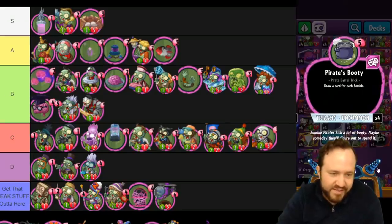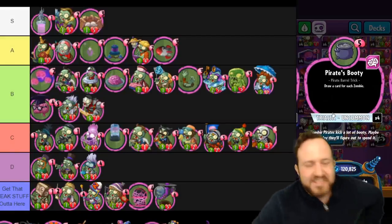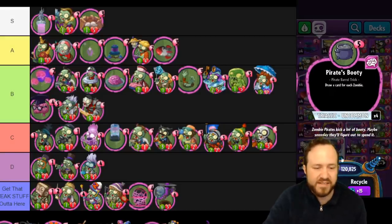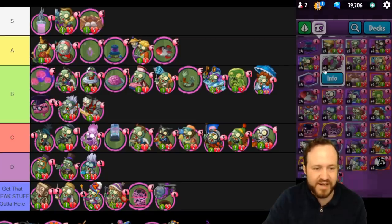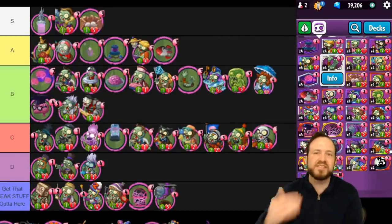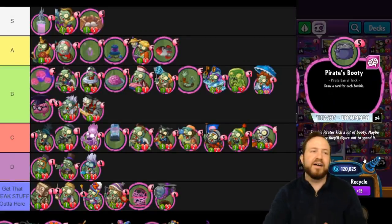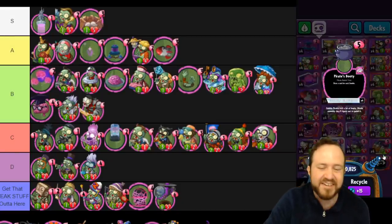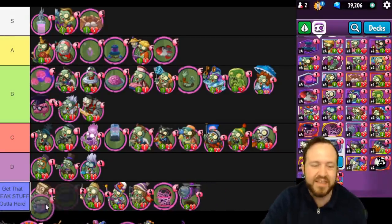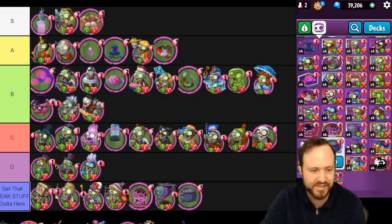Alright, here we go — Pirate's Booty. This card is awful, it's so bad. It costs three, literally the same as Fun Dead Razor. Fun Dead Razor would still be better because it solidly and reliably draws you two cards, instead of this one which will usually draw you zero. Maybe it'll draw you one; two would be amazing; three is still almost impossible. This card is so garbage — I'm actually putting this in Delete tier. I'm making a Delete tier. This is the last straw.